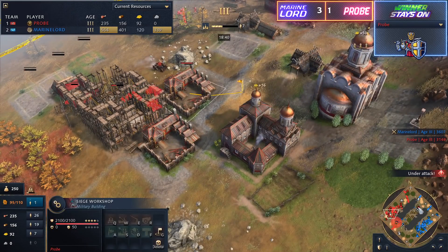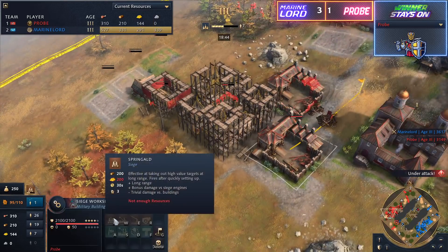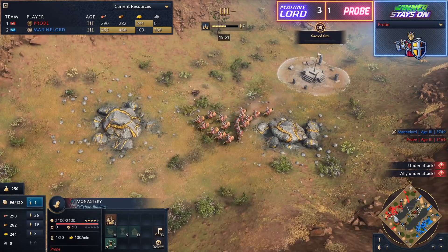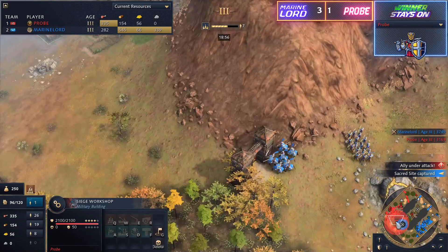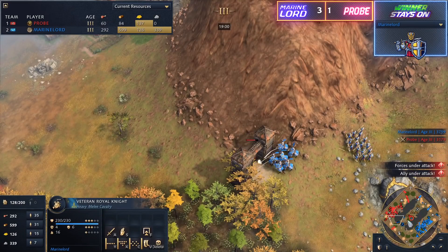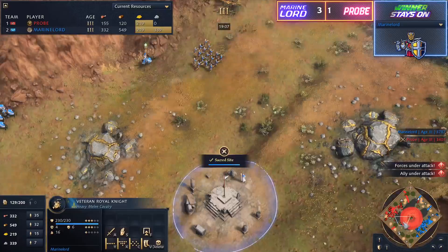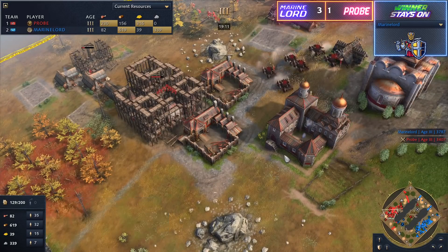And now we see the siege workshops going down on top of that High Armoury. He's got two that are already up here. This High Armoury is going to be reducing the cost of any of those Springalds. This is actually a really difficult spot for Marine Lord — even though he's up in score at the moment, there is a huge window here that Probe's got. Marine Lord needs to get through this front gate quite quickly, because if Probe gets up to Imperial and researches the elite horse archer, he's going to be able to defeat this army very easily.